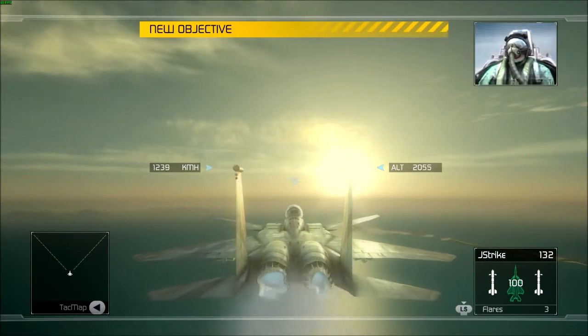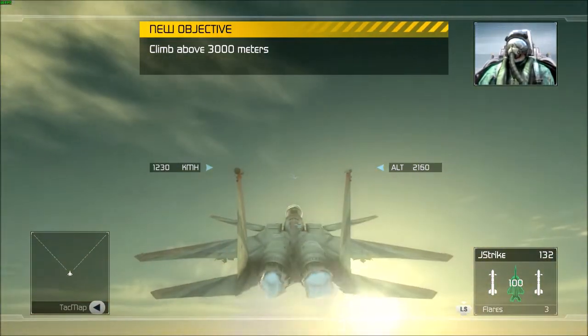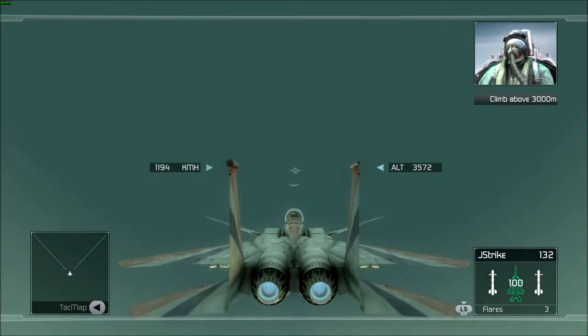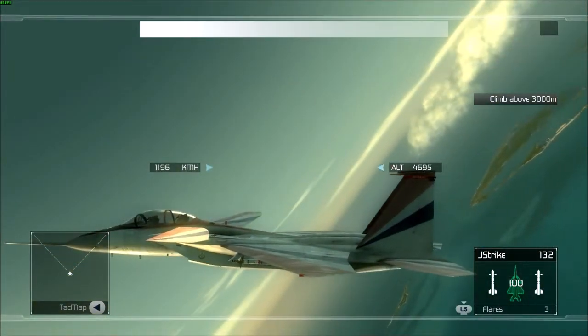Before we can disengage the alpha limiter, we need to gain some altitude. I don't want you stalling out close to the deck and turning us into barbecue. Pull into a climb and grab some sky. When we reach safe altitude, we'll go over disengaging the limiter. All right, let's get started.